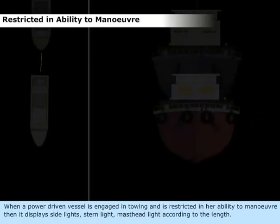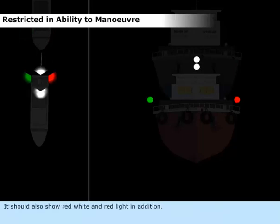When a power-driven vessel is engaged in towing and is restricted in her ability to maneuver, it displays side lights, stern light, and masthead light according to the length. It should also show red, white, and red lights in addition.